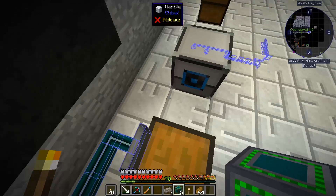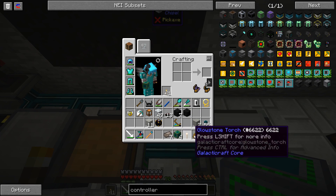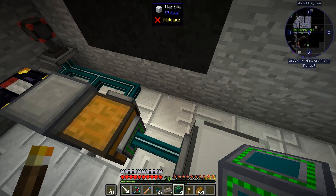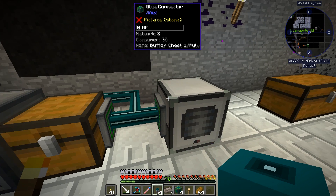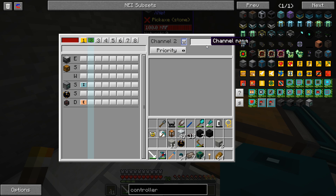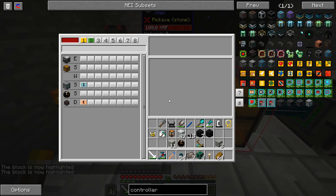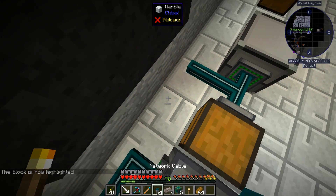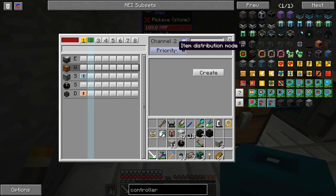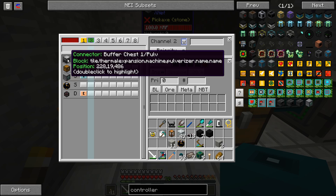What I want to do here is something like this with network cables. So let's call it 'buffer chest one slash pulverizers' and let's try to set up an item rule. For some reason it sees two chests — oh yeah, because that's a connector as well. Actually, it doesn't have to be — I can do that. An item rule: items from here will be extracted and then transferred over here to the pulverizer.